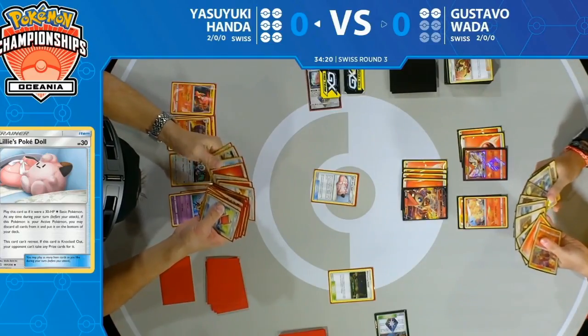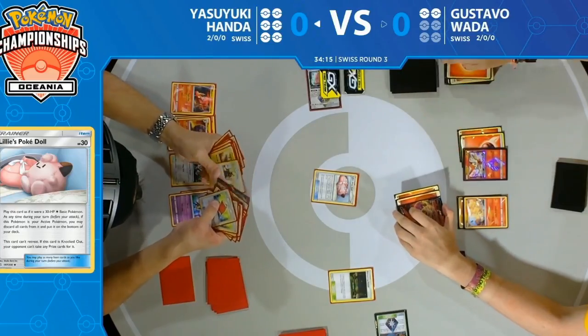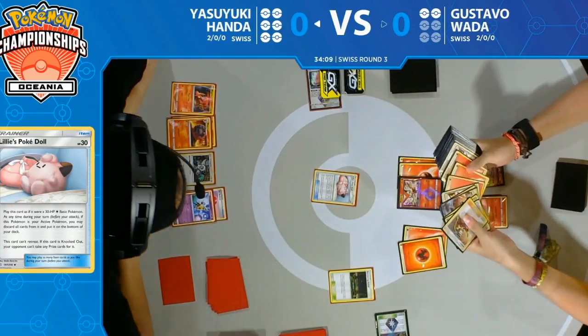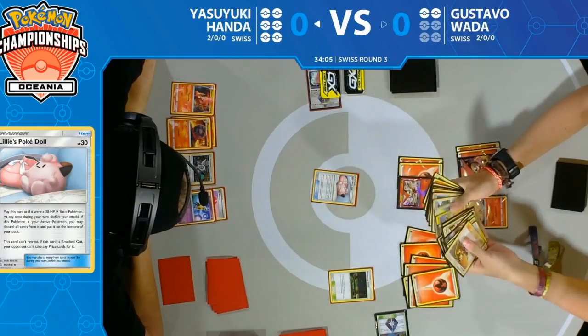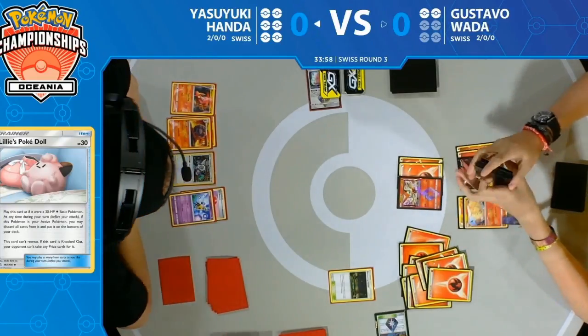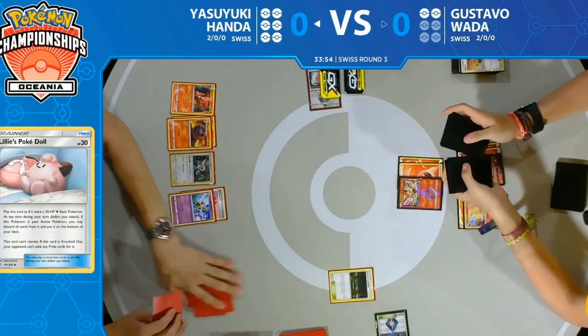He does only have one fire energy in hand, but he's going to retreat the Victini V and send in the Victini Prism Star, using the Infinity attack. This is an interesting play from Gustavo — playing it safe, seeing that his opponent has gotten their deck low enough to just Bellelba and Brycen-Man every turn. He saw Wobbuffet in the discard, which shuts off Prism Stars from attacking.